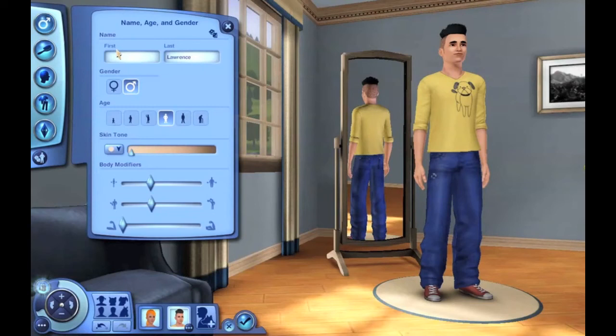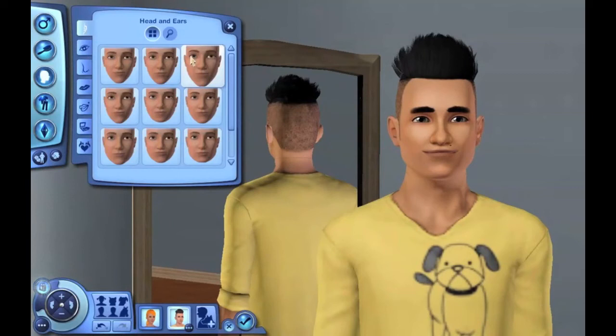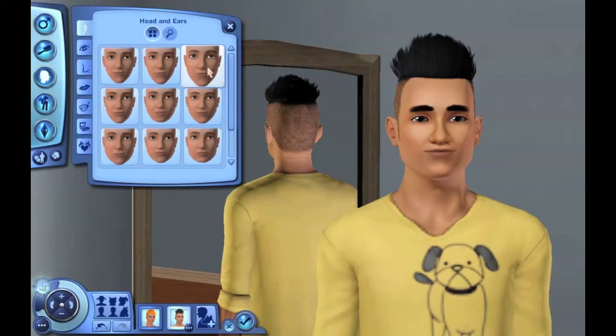We're going to add her boyfriend and name him Paul — Paul Meryl, sure, why not. We're going to make him pretty tan. I'm going to make him a bit thinner but more muscular — pretty defined, because I think every girl would like a guy with at least a little muscle. Now for his face I'm not sure what shape I want.